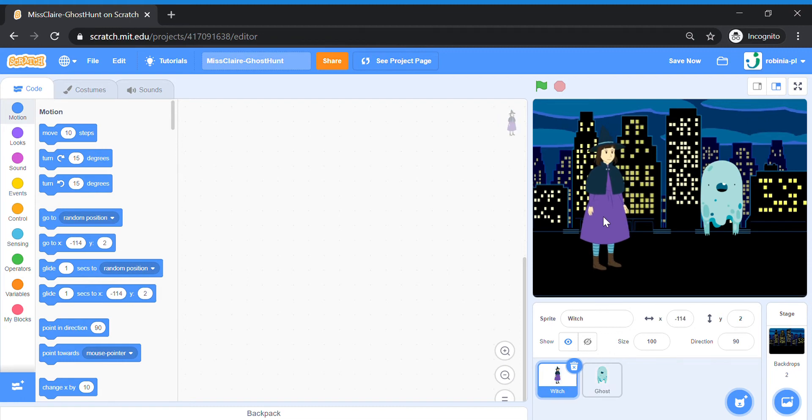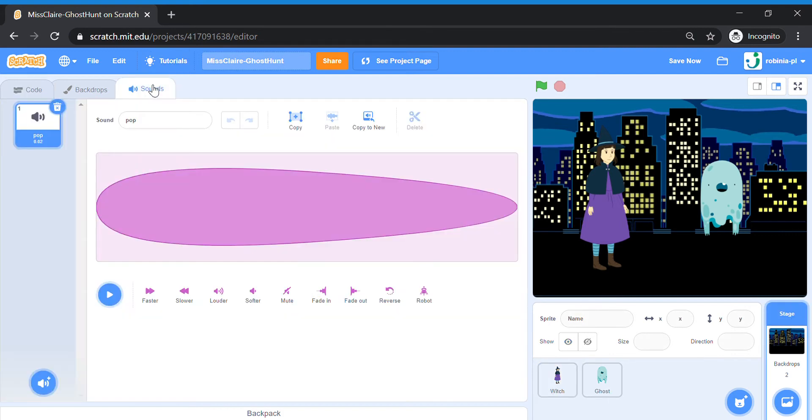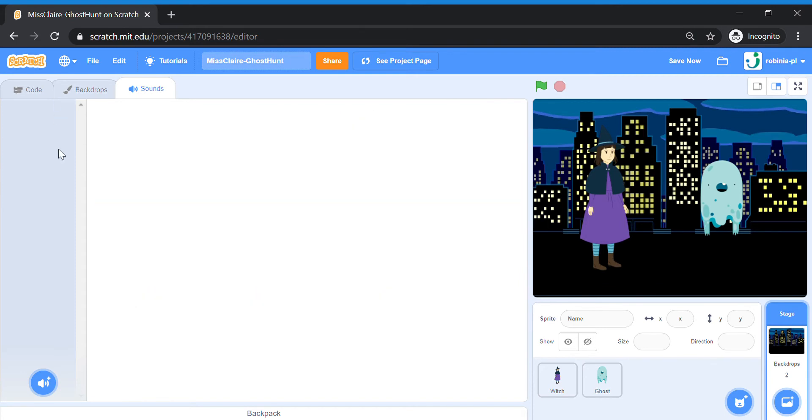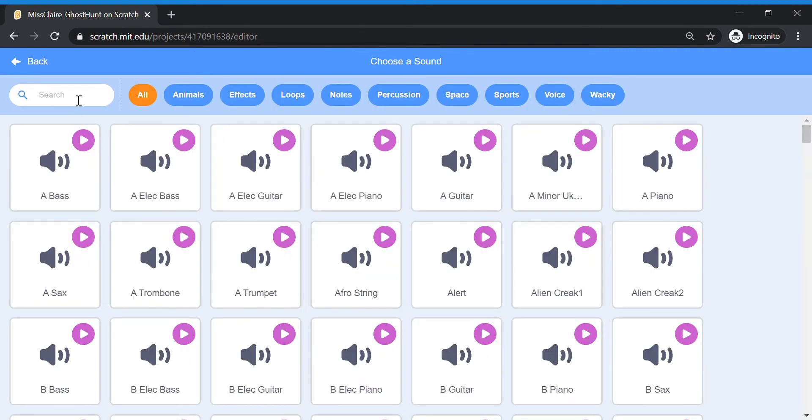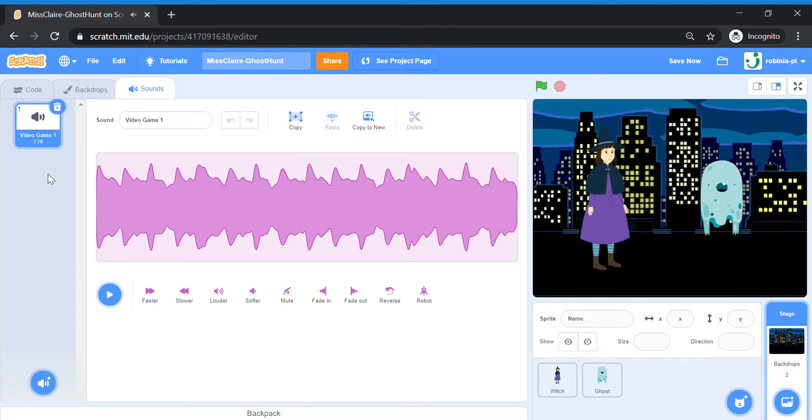We got our two sprites. Let's start by coding the background music for our game. I'm going to do that on the stage, so I click the stage and go to the Sounds tab. I don't want this pop sound — it's too short — so I'll delete it. Add a new sound and look for a video game sound. This sound is called Video Game 1.